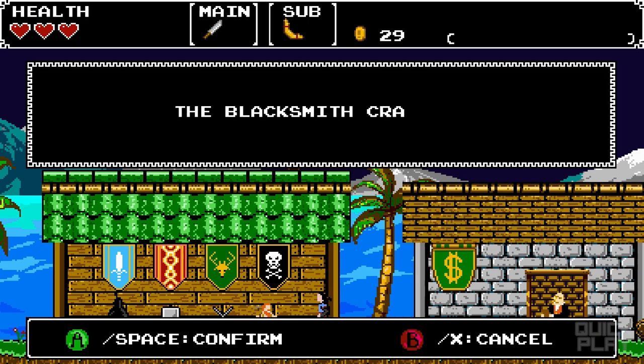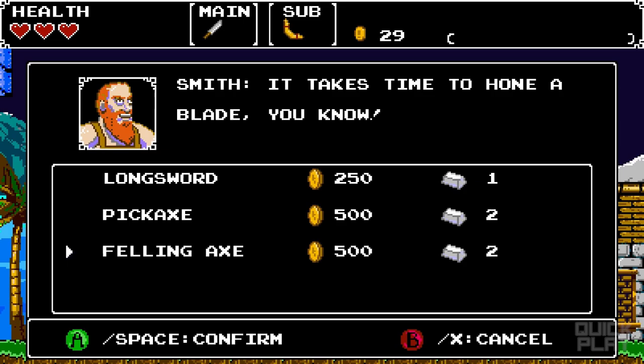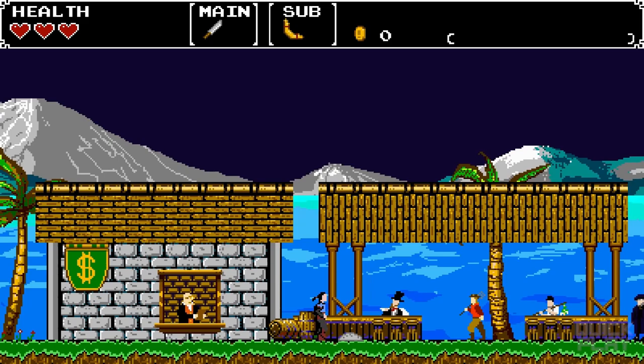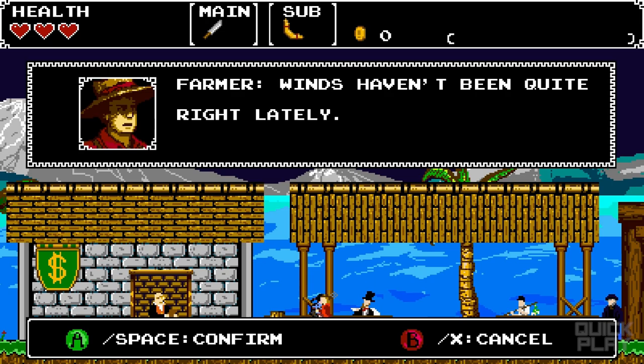Here's a store — a blacksmith who crafts lightweight tools with iron. There's a longsword, a pickaxe, a felling axe — you actually get some of these items by fighting enemies later on. There's also a bank where you can store your money. When you die, you lose half the cash on you, so there's no real penalty for dying other than that.